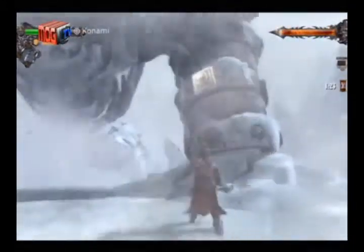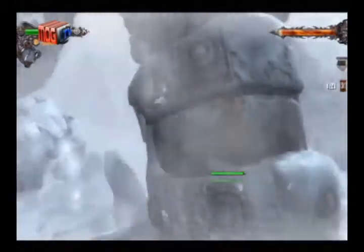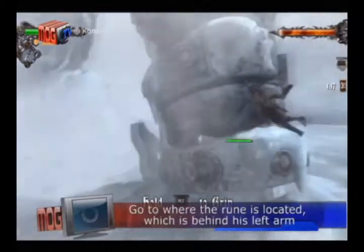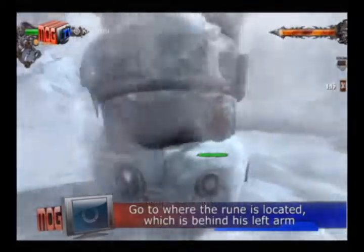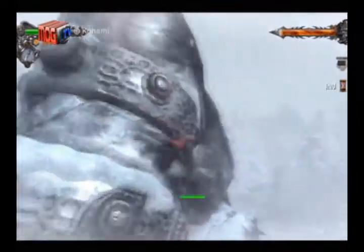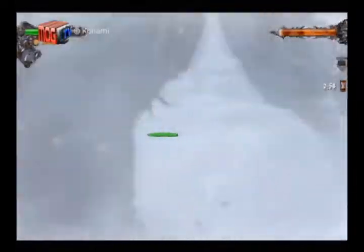When the Titan gets stuck, grapple to the gleaming indicator. Ice Titan will jiggle and do the shimmy para malaglagkam. Hold on to the grapple button to hold on tight. Kapag tumigil na si Ice Titan from shaking, clamber your way up and around his arm.